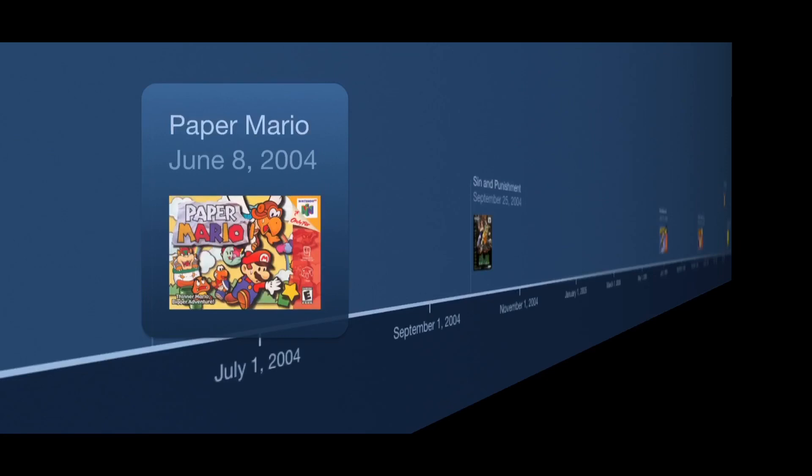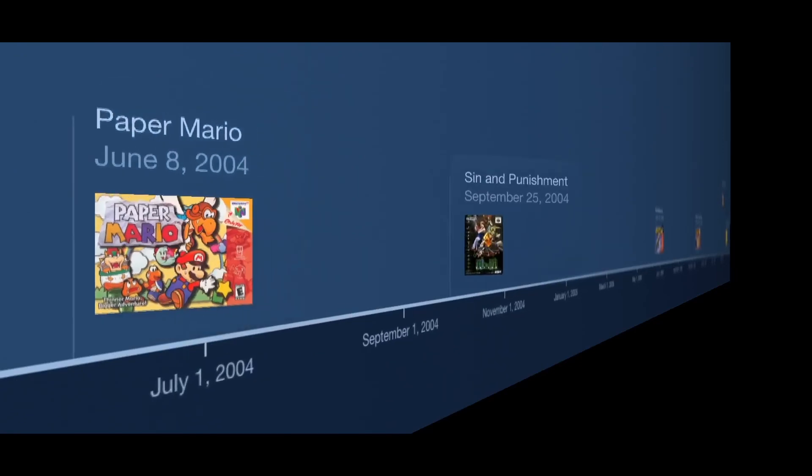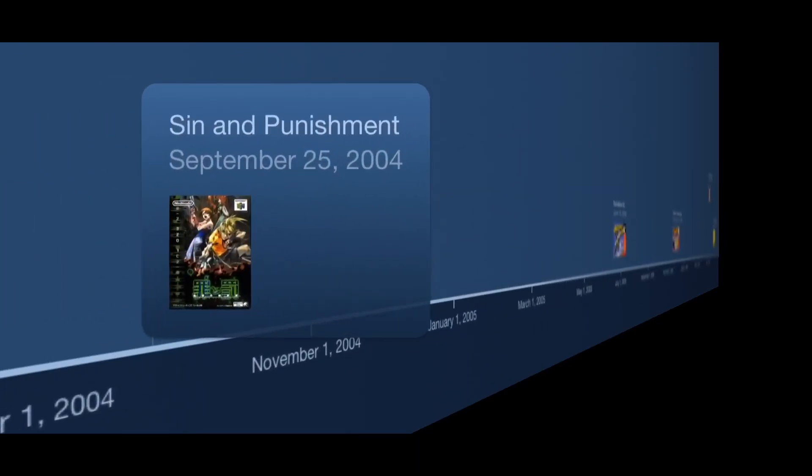Paper Mario is pretty impressive considering it's a wordy RPG — it definitely shows Nintendo's commitment to the Chinese market. However, it would be a few more months before they would see another game. In September, Sin and Punishment released. At the time, this had only been released in Japan, never receiving a worldwide release. China would get it on the iQ Player three years before we would see it on the Virtual Console.